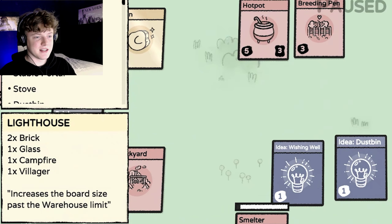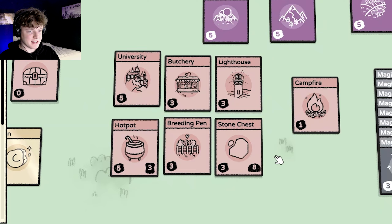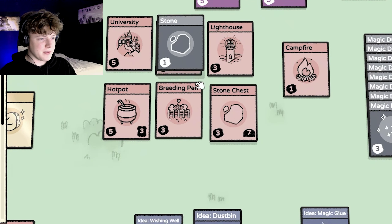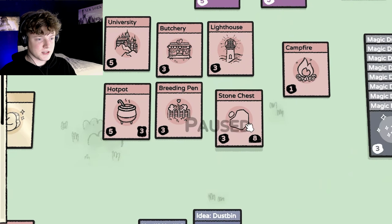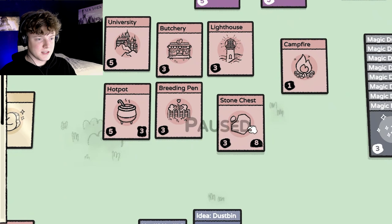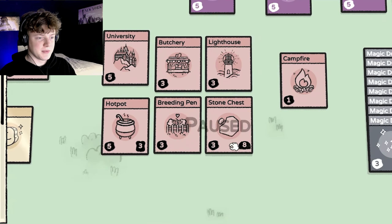Then we've got a chest — and right now it says stone because I put stone in it. But this can store up to, I believe, 50 of a resource. You can just store your resources in there and click on it and they will come out. I believe this only holds one type of resource, but it's nice to have a chest if you have too many stones, for example. You make this with two planks, one iron bar, and a magic dust — so you need to have killed some enemies and discovered iron.